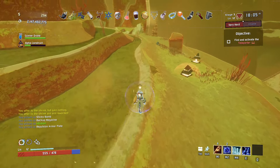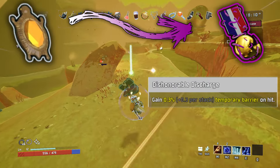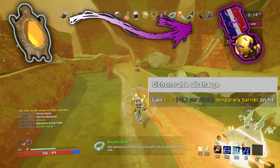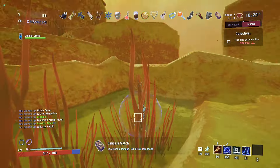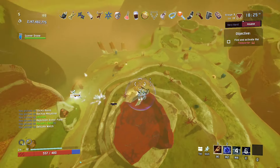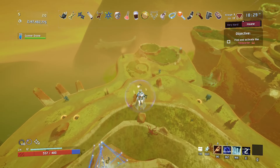This one is pretty simple, but I still like it. The topaz brooch becomes Dishonorable Discharge. Gain a 0.3% plus 0.3 per stack temporary barrier on hit. A bit of an obvious change from on kill to on hit, but I still enjoy this. It gives the four commando players something to keep them safe, I suppose. This item does what I think all void items should do — it works on some characters, but not all of them, so it's really up to the player for whether or not they want to pick it up or stick with the brooch.